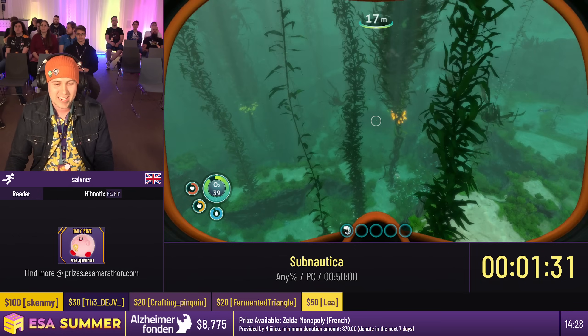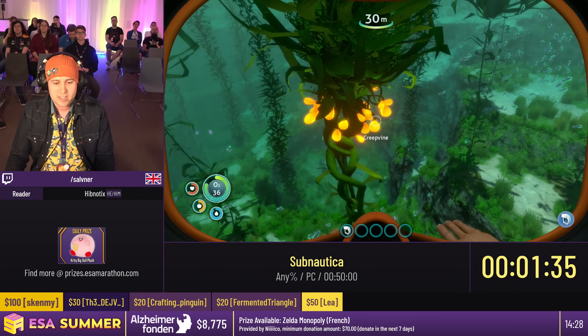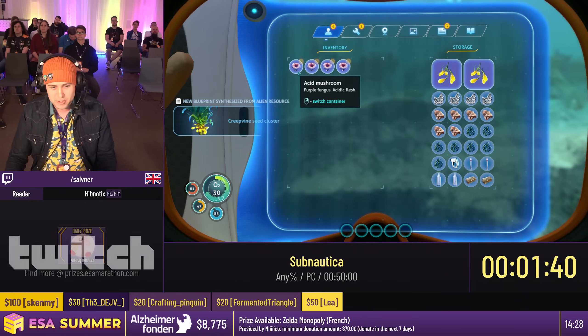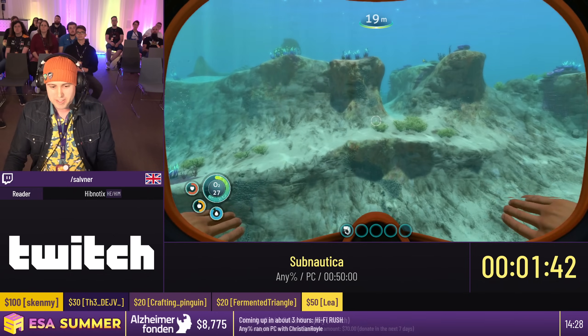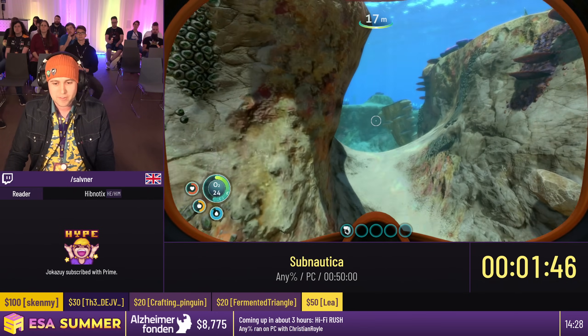We're going to be going and getting a few resources. I want to make a sea glide here. You can use the scroll wheel in the inventory on this patch — you can't do that on the new patch, which is very sad. I believe it's due to a soft lock you can get into, so that's fair enough. We're going to head over here to our first wreck.